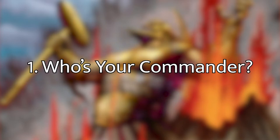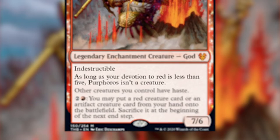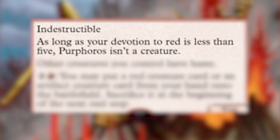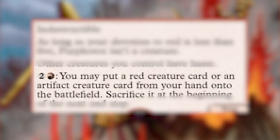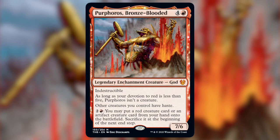Step one in our sixfold path is: who is your commander? Today I am excited to bring to you the one, the only Purphoros, Bronze-Blooded. Purphoros is four and a red for a 7/6 legendary enchantment creature god. He is indestructible, and as long as your devotion to red is less than five, Purphoros isn't a creature. Other creatures you control have haste, and for two and a red you may put a red creature card or an artifact creature card from your hand onto the battlefield, sacrificing it at the beginning of the next end step.